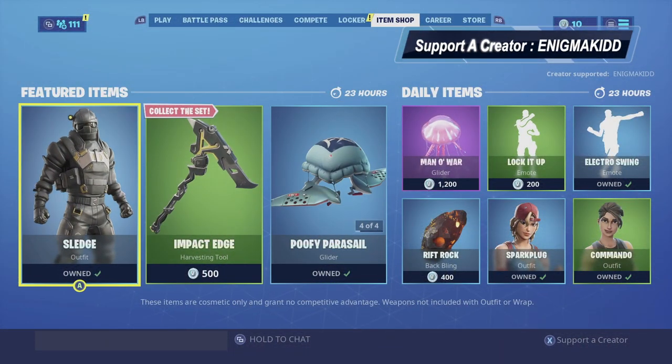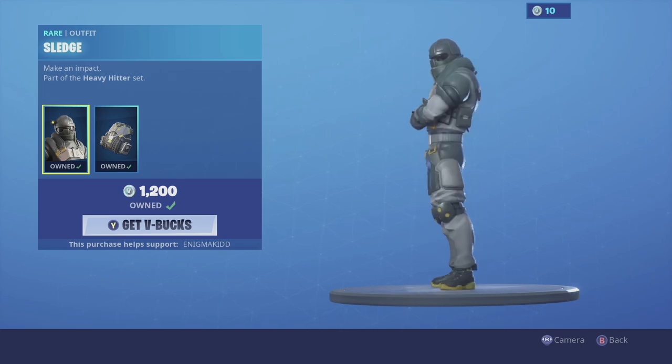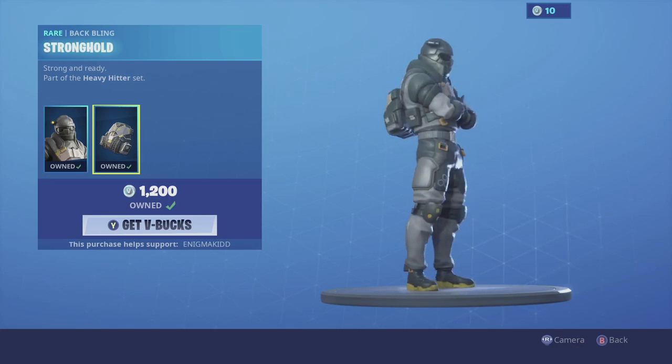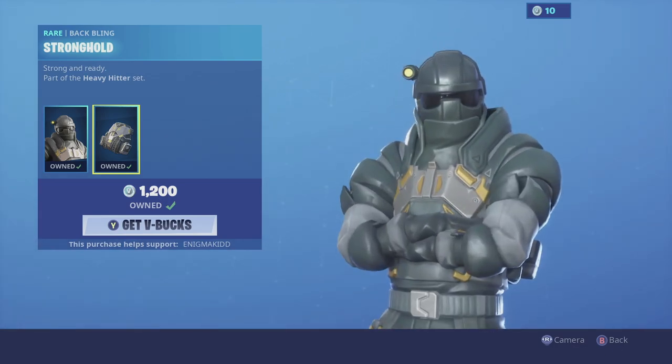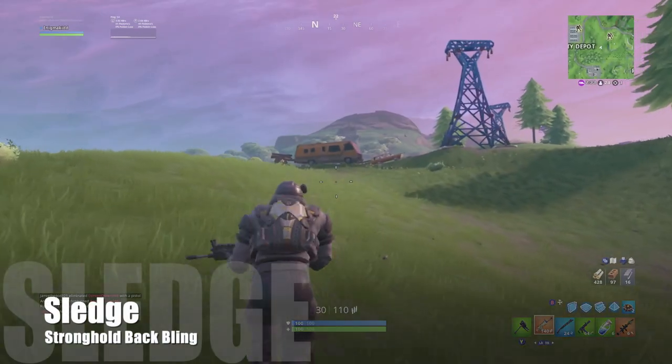What's up YouTube, welcome back to my channel. In today's video we're gonna be looking at Sledge. He is currently in the item shop, he is a rare outfit, he is part of the Heavy Hitter set, and he does come with a back bling called Stronghold. Without further ado guys, let's get this review started.